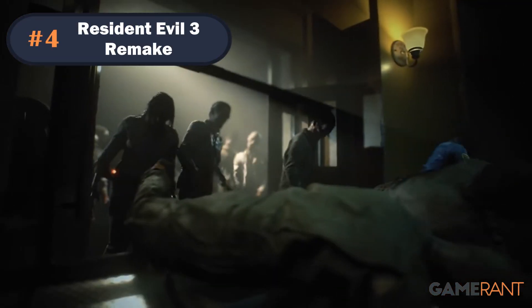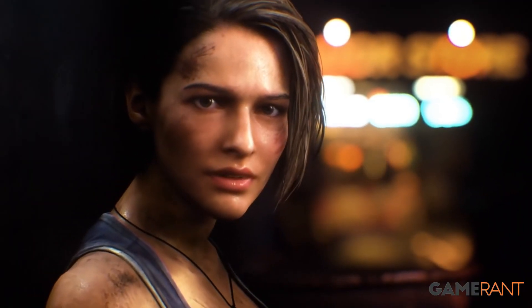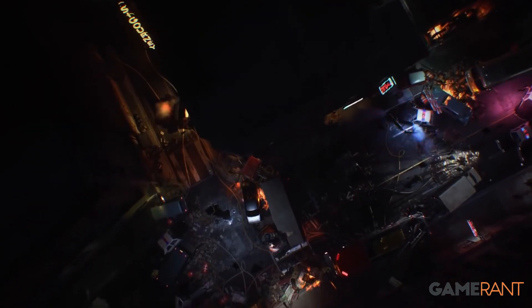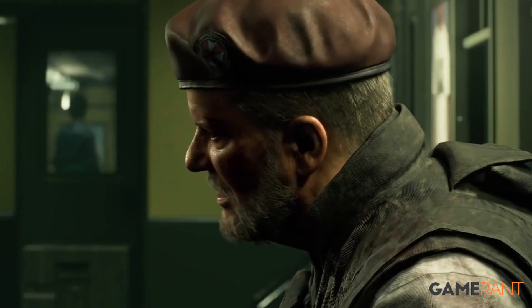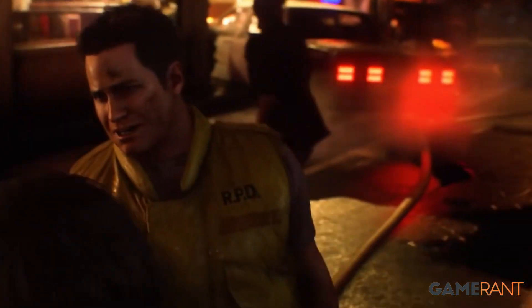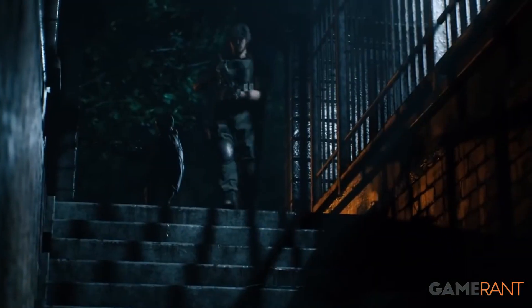Number 4: Resident Evil 3 Remake. The hulking monstrosity known as the Nemesis may certainly look scary in Resident Evil 3 Remake, but he largely acts as a quick-time threat for much of the game, only chasing the player around for brief periods. His boss encounters will pose a challenge, but apart from this gigantic behemoth, the rest of Resident Evil 3 Remake is actually pretty easy. The dodge mechanic plays into this massively, allowing Jill to evade virtually any attack thrown her way, so long as the player is precise enough with their input.